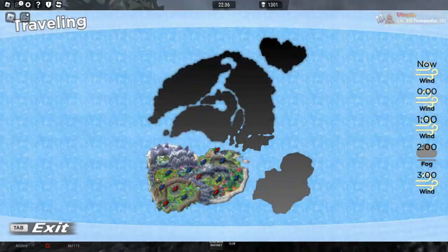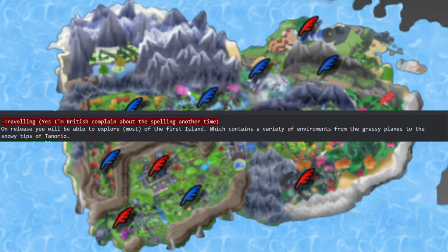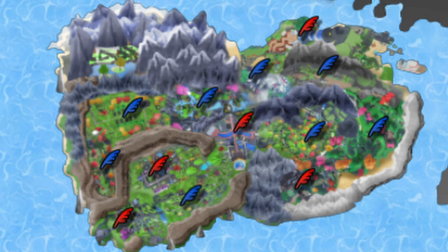Starting off with the map aspect, all of the action is going to be kept to the majority of the first island on release, with some aspects of its terrain being from grassy plains to snowy tips, so that kind of provides an insight on what types we might get within these various environments.